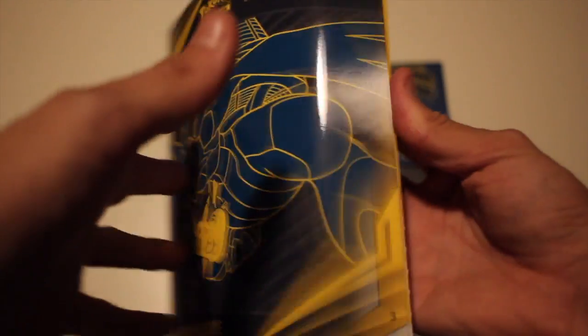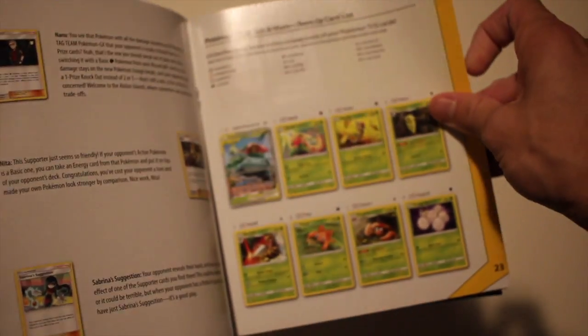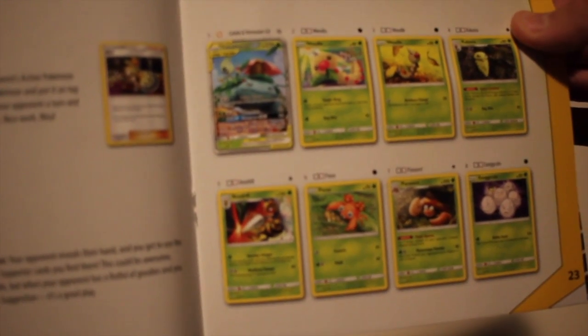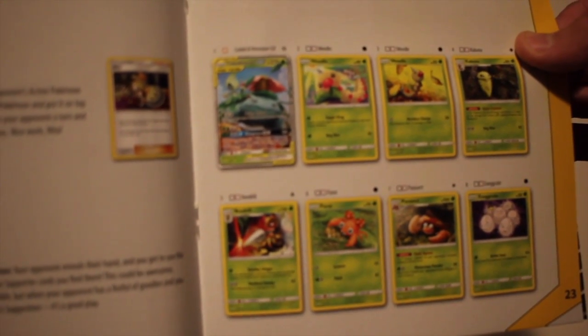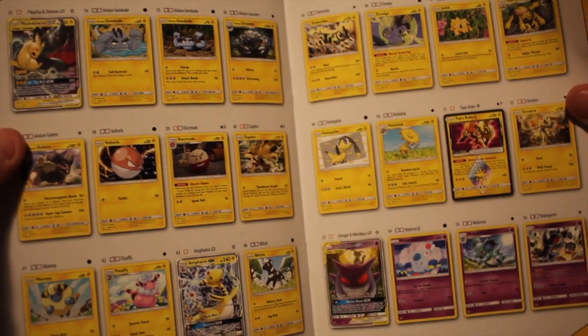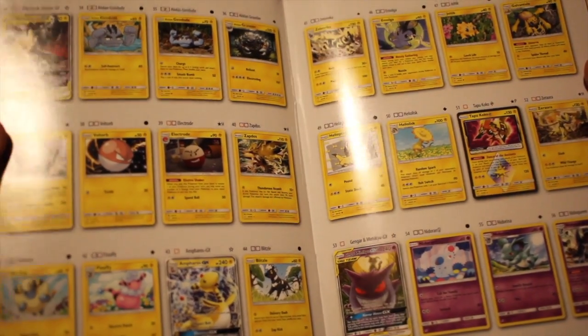We have our guidebook here with all of the different strategies and everything. The first one in the set is a tag team with Celebi and Venusaur, so that's pretty cool. There's a Shaymin Prism card, a tag team with Pikachu and Zekrom, Tapu Koko as a Prism, and Mimikyu and Gengar tag team.